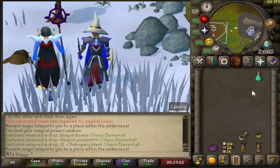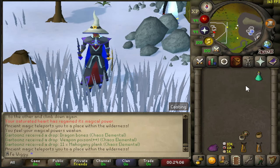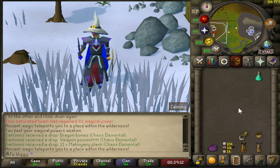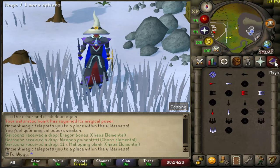Besides that, I don't think I need to use any prayer potions, but I'm gonna bring one just in case. I'm gonna use the herb sack because I'm gonna drop a lot of herbs. Saturated heart for some extra mage damage, and I'm gonna use the spell Bloodburst.